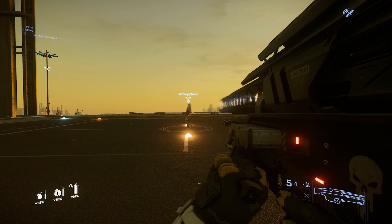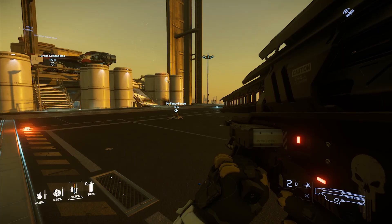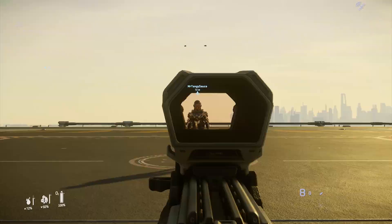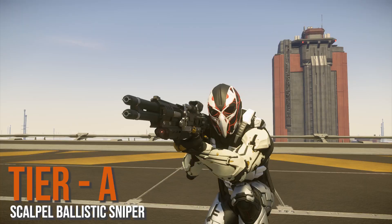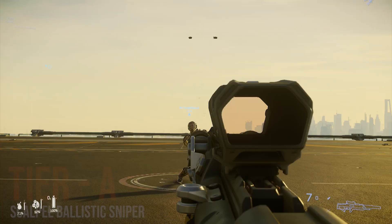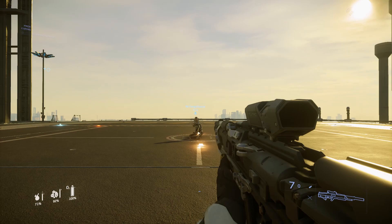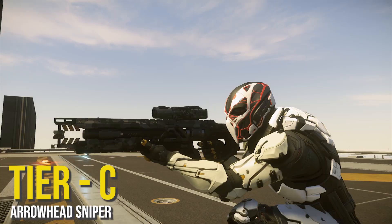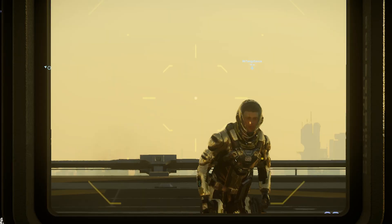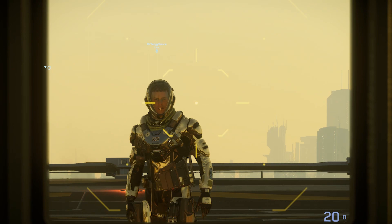On to snipers. First we have the P6 LR ballistic sniper — this is the best one in the game: highest damage, fastest travel time, least drop. Then we have the Scalpel ballistic sniper at tier A — pretty much just a slightly less powerful P6. Then you have the Arrowhead sniper at tier C. The main reason for that is two things: to do the most damage you have to charge it up, and the bullet travel time is just as slow as a ballistic sniper. At that point I might as well just use the ballistic.